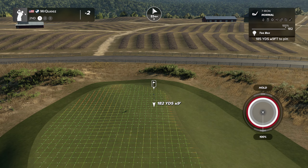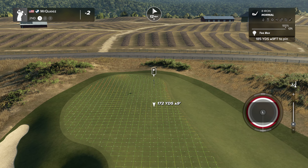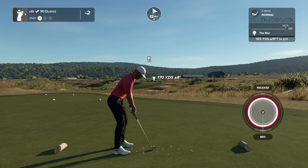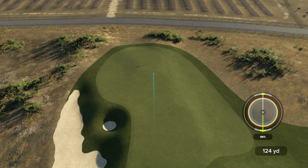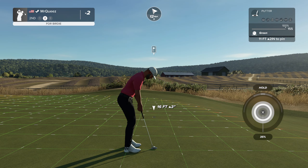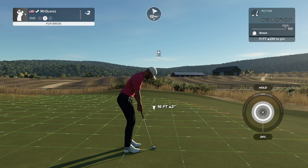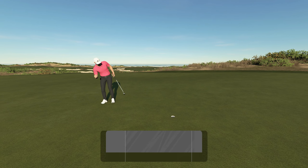First par three of the round. Tight little pin back here — 185, 188, 178. It does slope a tiny bit from back to front, so should take one hop and then kind of trickle. It's not bad. Start the round off with another birdie.